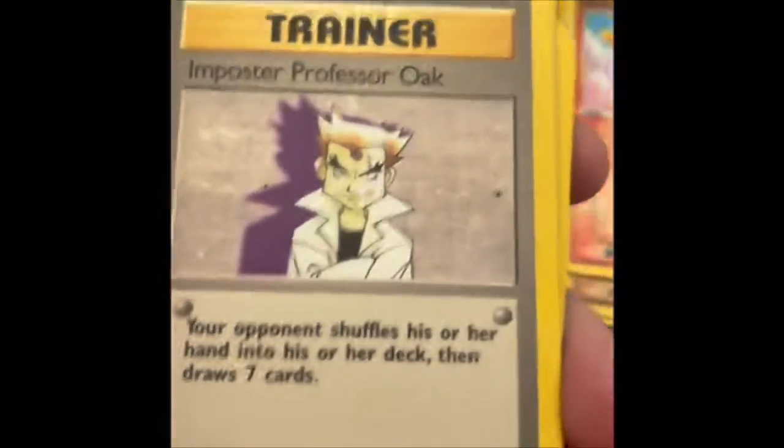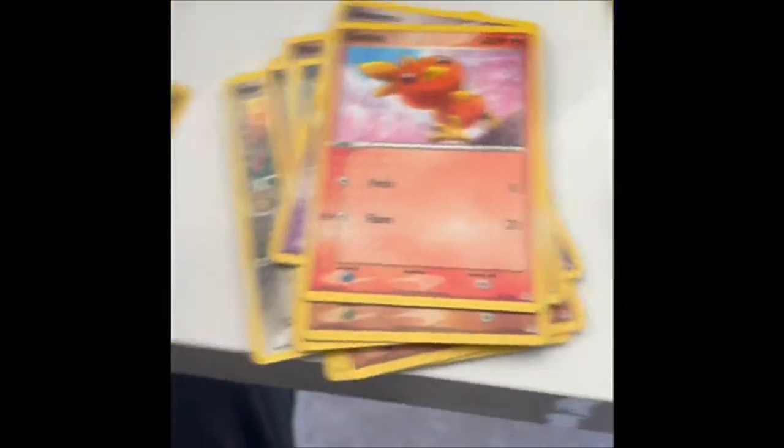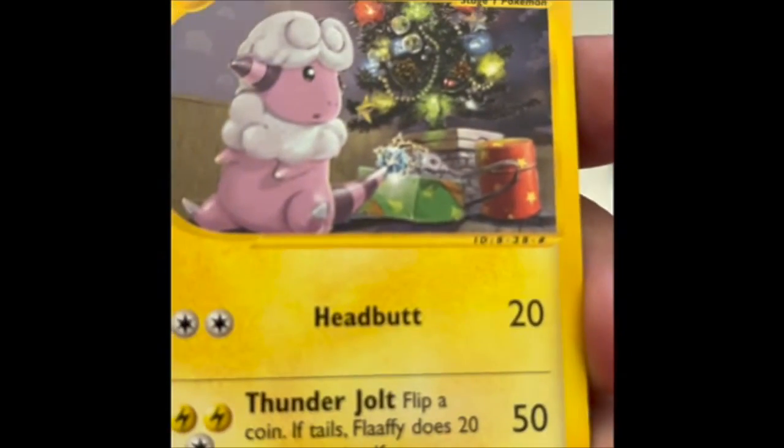First up, Imposter Professor Oak — you may recognize this, it was reprinted in Celebrations. As was this one, Here Comes Team Rocket — there's a couple of them. Dark Vaporeon, two of them. Dark Jolteon, Dark Flareon — these are all non-holo by the way. Dark Dragonair — that one's Legendary Collection, the only Legendary Collection in here. Brock's Sandshrew — I like this card just purely because of the design. Look at the Flaffy writing up the Christmas lights, so I like that.